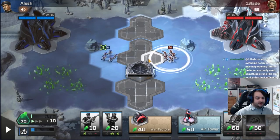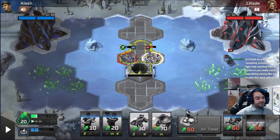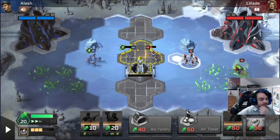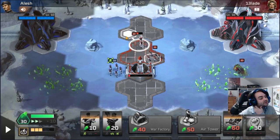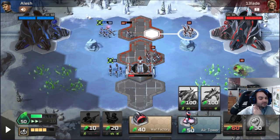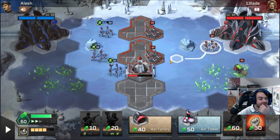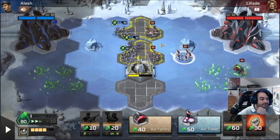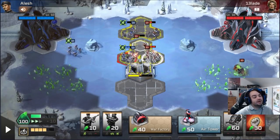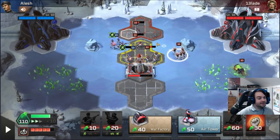Do you think swapping Scorpion for Bikes may help get Inferno faster? Well, like I said at the start, the Scorpion for Bikes is literally the Victor Bansomer Inferno deck - it works fine, it's definitely a viable approach. It just changes what you're weak to in the early game. If you're playing Buggy and Scorpion, then the Inferno is your primary anti-heavy infantry unit. If you play Bikes instead, then it's your primary heavy anti-vehicle unit, because then you don't have the Scorpion to fill that role. Also, the Buggy becomes your early anti-air, which makes you a lot weaker to strong air-to-ground units like Walker.